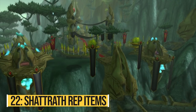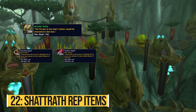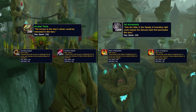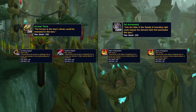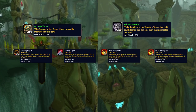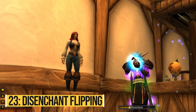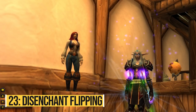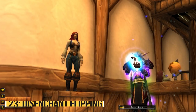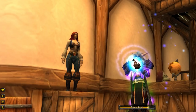The Aldor and the Scryers are two other important reputations in TBC. You can level them with Firewing Signets, Sunfury Signets, or Arcane Tomes for the Scryers, and Marks of Sargeras and Fel Armaments for the Aldor. Those will be worth a ton — especially the Arcane Tomes and Fel Armaments all throughout the expansion, so make sure to farm and sell these for some easy money. Similar to vendor flipping, there's also disenchant flipping — if you have enchanting, use TSM to scan the Auction House for items selling for less than their average disenchant value, then buy those and flip the materials on the Auction House for a profit.